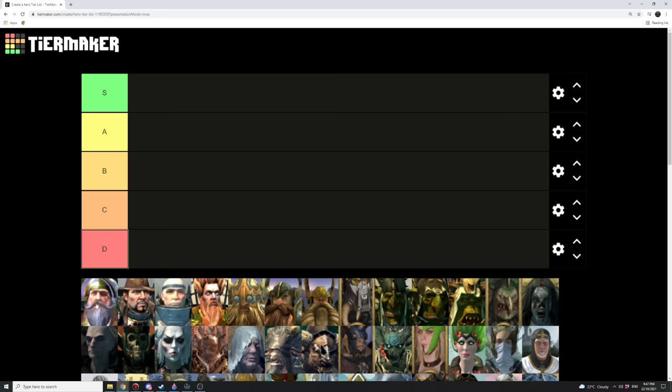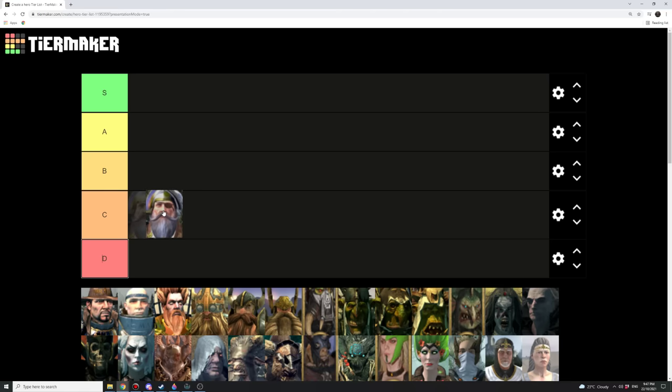Let's start with the humble Empire Captain. Funny thing is about this one is that I actually don't think it's a particularly great hero — I'm going to put it at C tier. In terms of traits, the best trait is either Discipline, Regal, or Noble. Discipline gives boosts to the army, Regal provides public order in the region, and Noble provides extra income in the province.